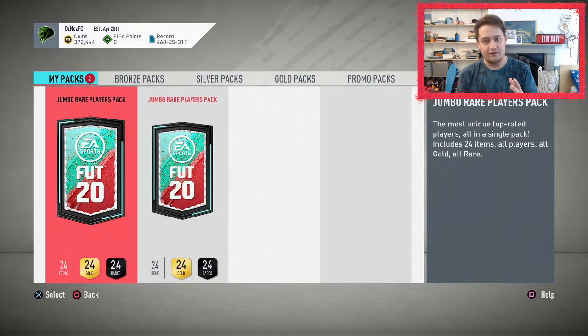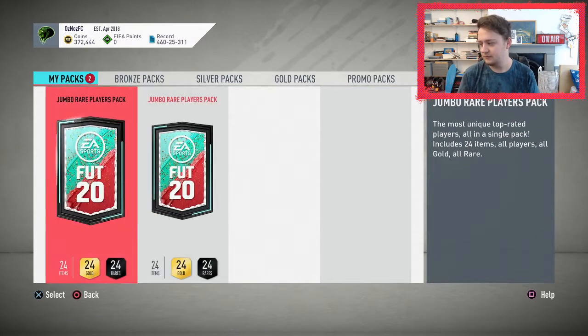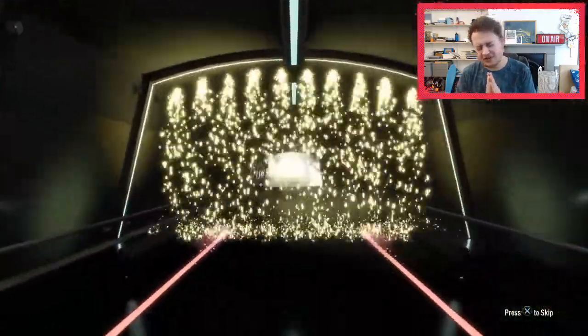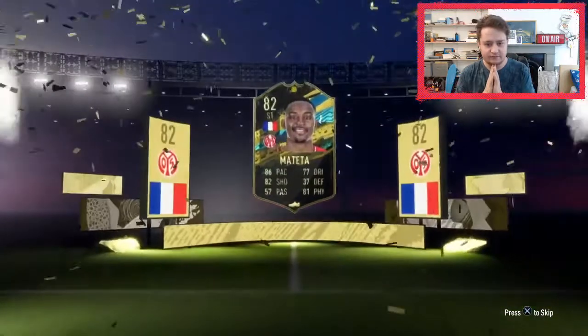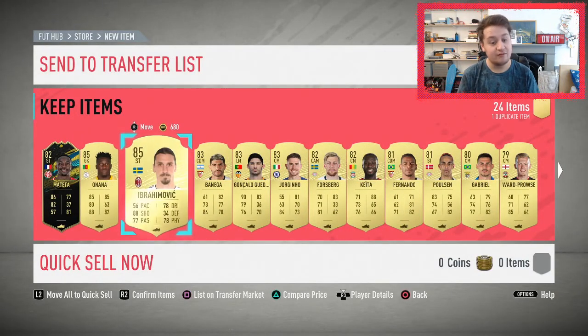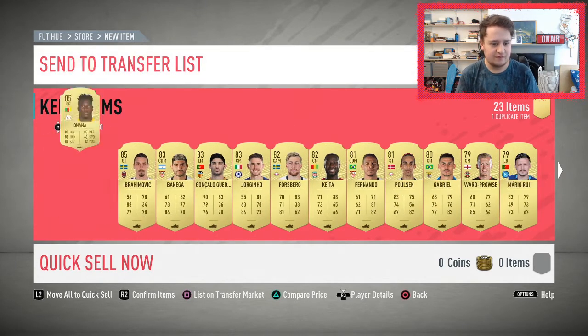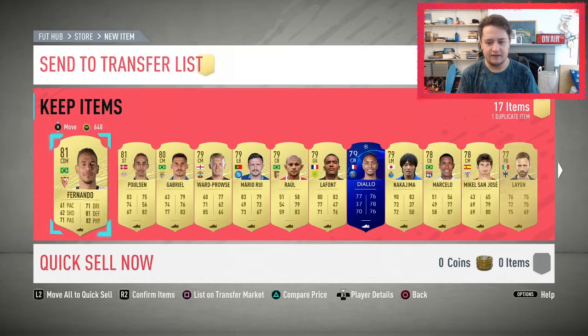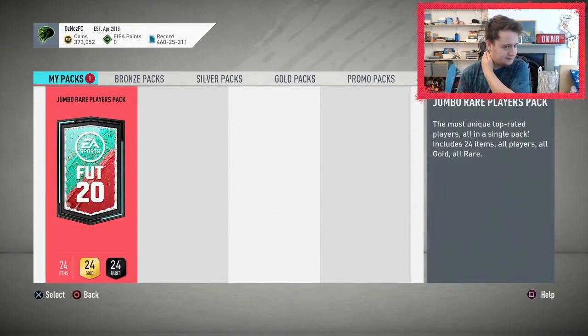This is what you grind Gold 1 for. You get the same amount of picks in Gold 1 as Gold 2 — what you really want is these two 100k packs. If I don't get a walkout in these, I'm kicking off. Something's getting hit. We got Matata — a French striker moment, looks like a somewhat alright card but he's only going for 10k. We get Onana and Ibra — two 85s and an in-form. Actually pretty decent, with three 83s. Could be a lot worse. We'll put those to the transfer pile.